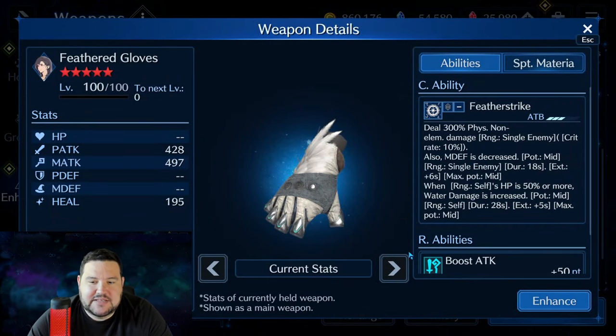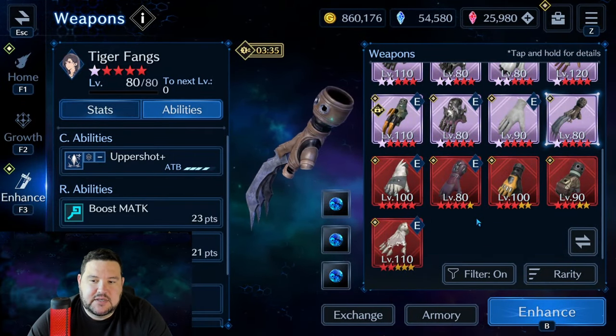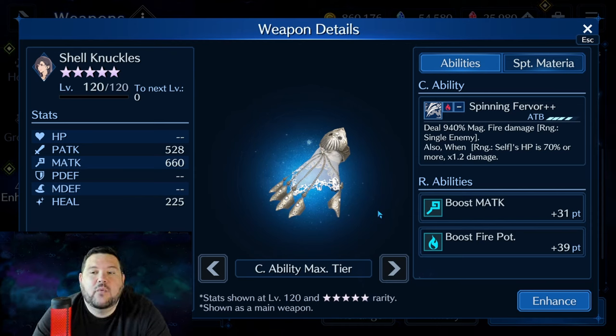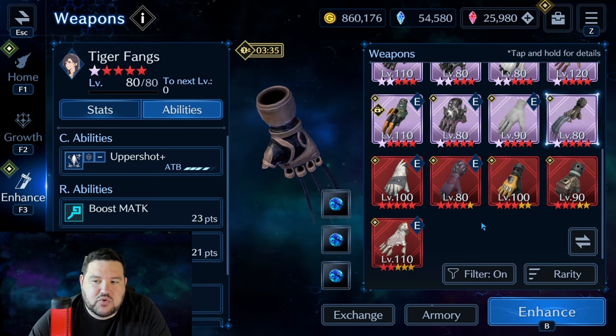Feathered Gloves — at OB-10, magic defense decrease potency mid, and then also giving yourself a water damage increase potency high. Pairs well with the Bunny Gloves. I would say it's a tier 1 weapon for her. Shell Knuckles was a newer one, which is one reason I don't have it very high. 940% magic fire damage — awesome. But then if you're above 70% HP, 1.2 times damage — that is top tier as far as elemental damage goes. This is the current power creep where we are for a high level DPS weapon, and it's magic-based. It's got the sigil boost, everything you want, and it is something I'm trying to get big time.